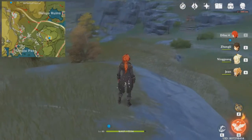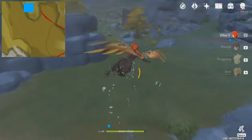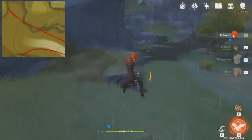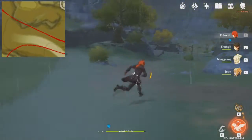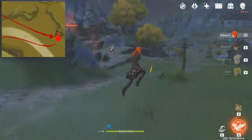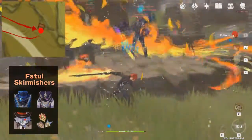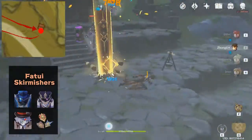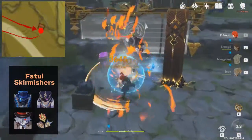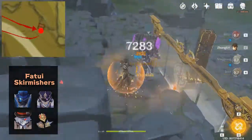So today I'm gonna do my route here. First of all, we're just gonna go for the Fatui Skirmishers first. I suggest kill them fast before they get their shields up, because that's annoying.